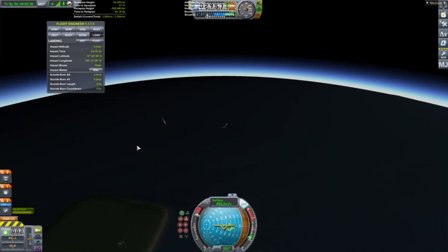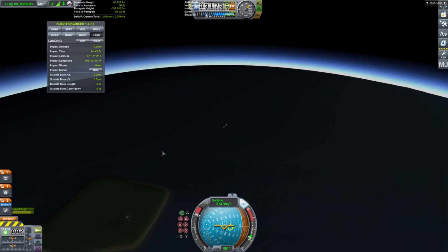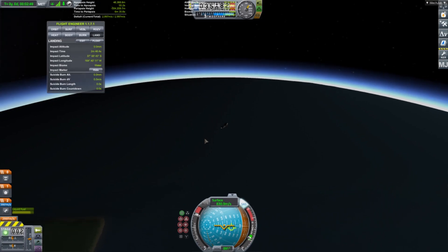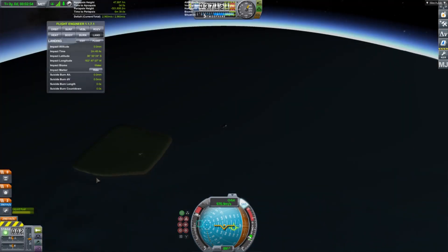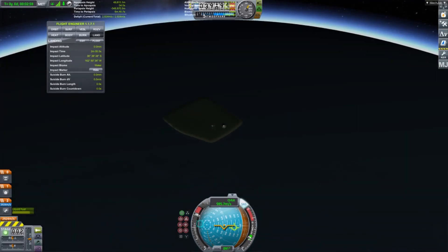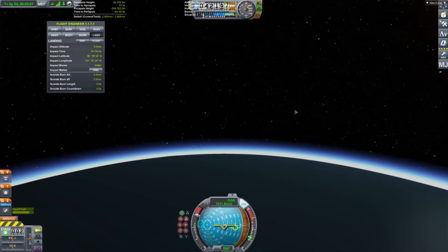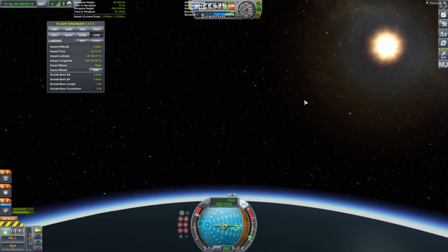There we go — there's the first stage falling back down to Kerbin, or Earth. In-game it's called Kerbin. There should be a parachute deploying for that, and there's the parachute — you can just barely see it before it goes off screen. But that's not our concern; we're concerned about this little rocket right here. Due to the limitations of Kerbal Space Program, I can only build one satellite instead of all ten.